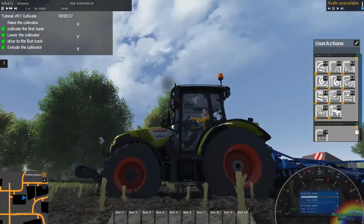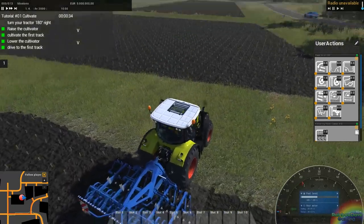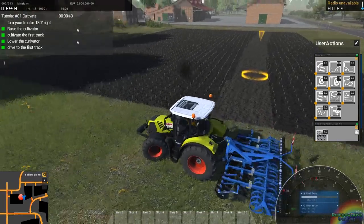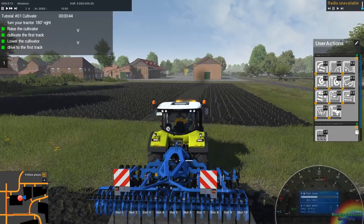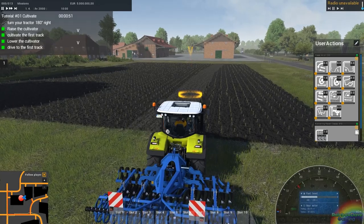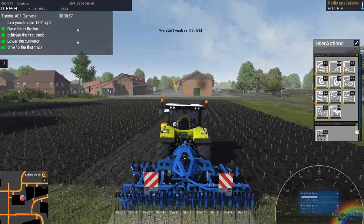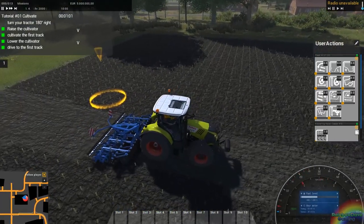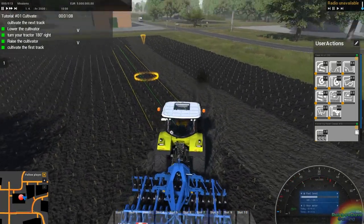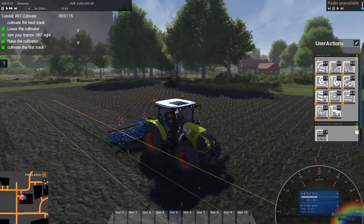So you can cultivate to your heart's delight. Can't work on this field — turn my tractor 180 degrees to the right. I've mucked up already because I haven't gotten a straight line. Let's lower the cultivator again. We are legitimately cultivating. You can see the terrain deformation in play there, at work when I ran over the bit that I'd already cultivated.